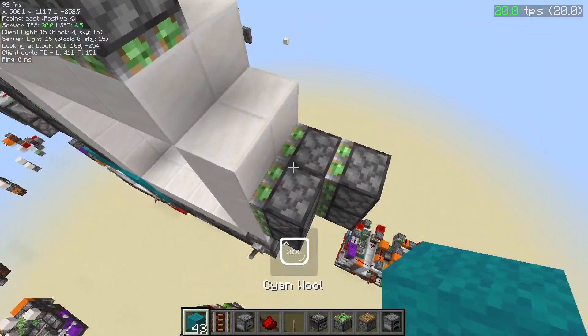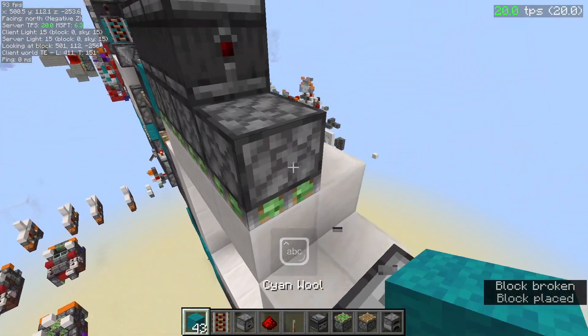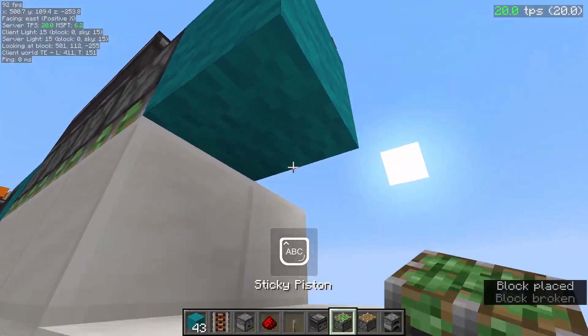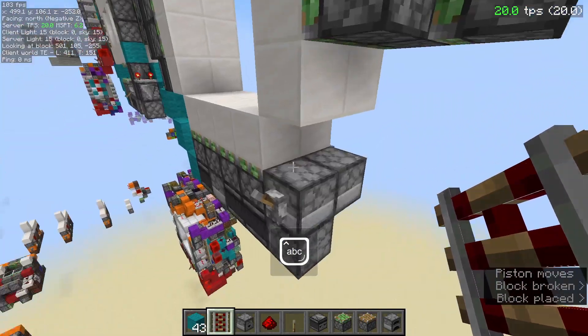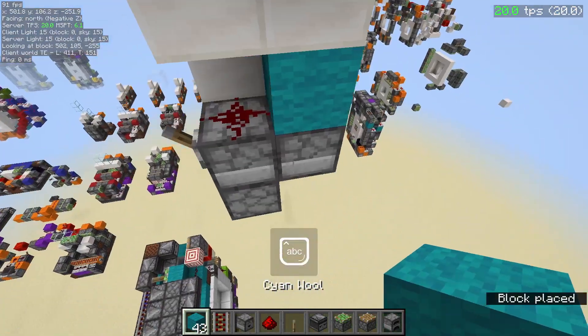Next, this piston is powered from over here, which means we need a block right there. You need to place a rail on top of this observer, which might be a little annoying, but do it like that. Whatever you do, you just need to replace that, then place a block here.